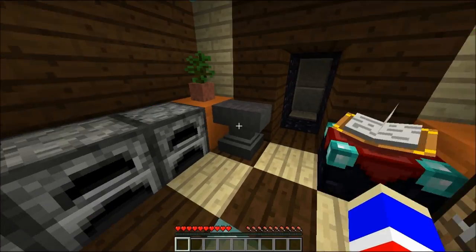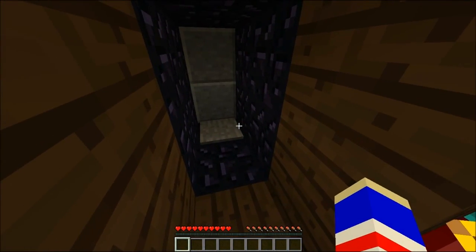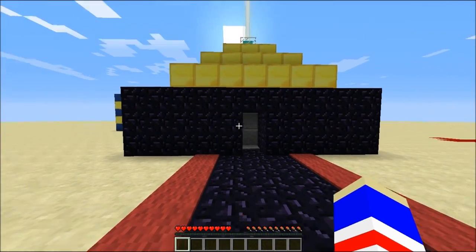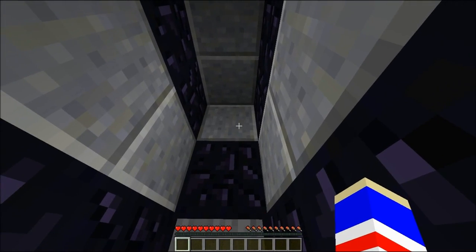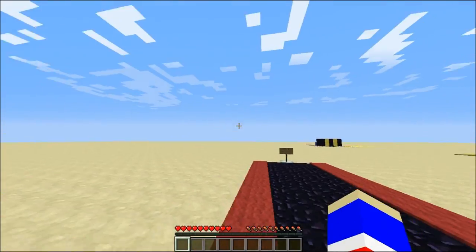Now, what I did there was I made a trap door. It only works going from one direction. If I go from the other direction, you can see I'm completely fine. But if you go from this direction, you'll see if I hold down the pressure plate for long enough, that trap door opens and you plummet to your death.